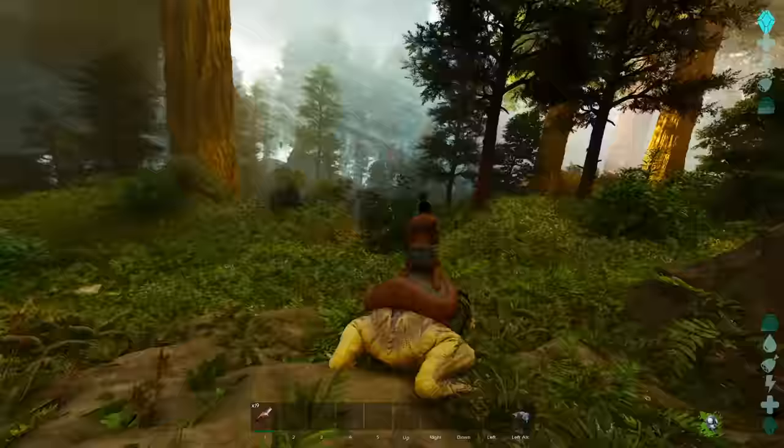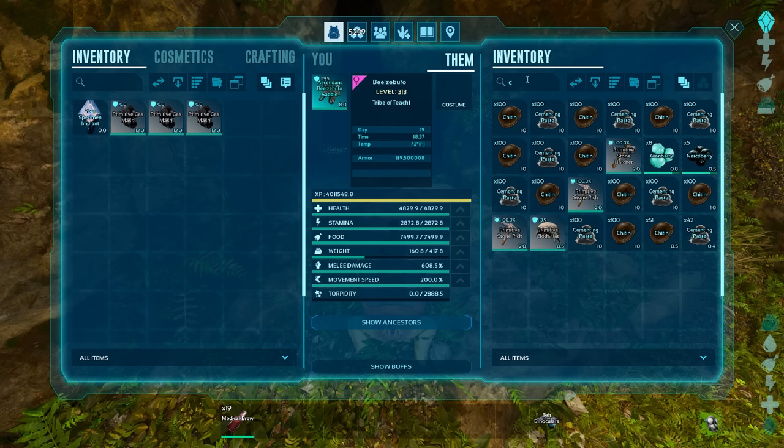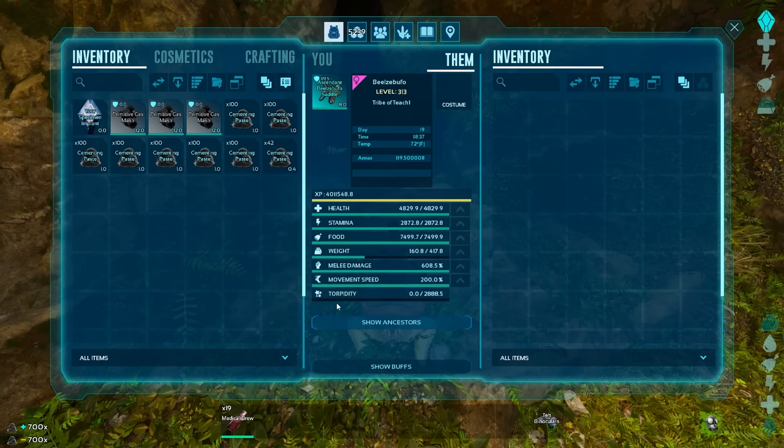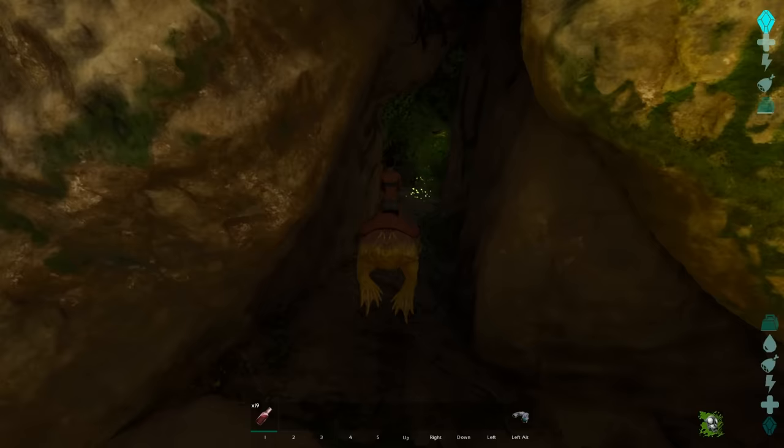I'm close to 100k and that's what I've been going for all along. So how you do this cave is pretty simple. Now what you're going to do, you technically don't need any armor. You want to bring a backup gas mask, however, and a couple of medical brews if you can, because if you do get shot by some of the bugs down here, it'll remove your stuff.